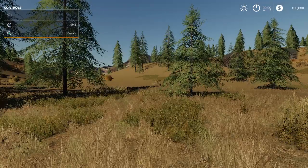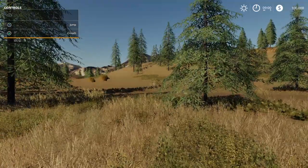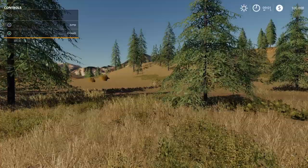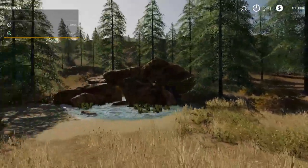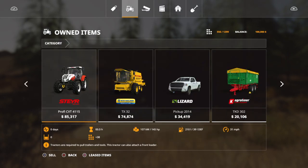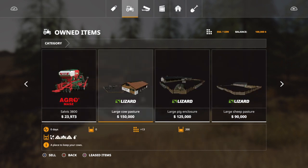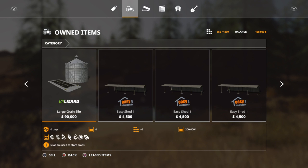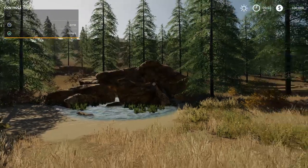I am making this video to show someone where the animals are on the Nevada map in New Farmer mode. I don't think I have any equipment — yes, all the equipment is there. You can see the animals just by going to the shop menu.